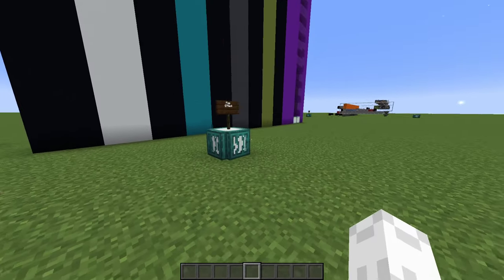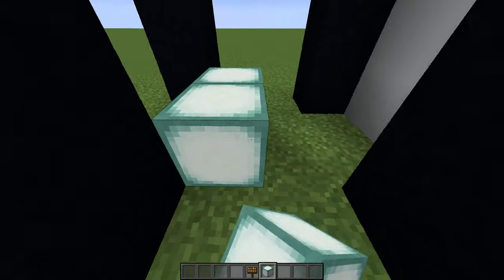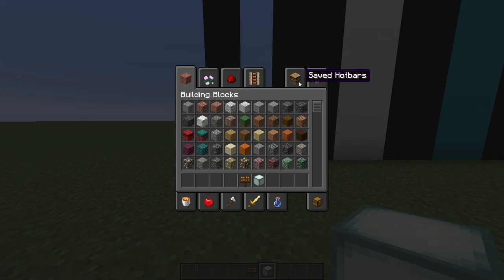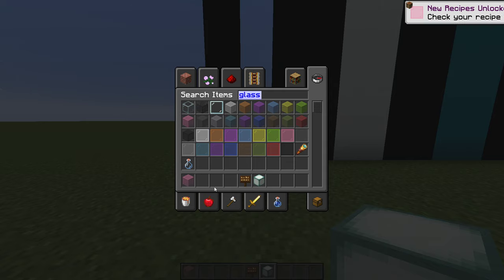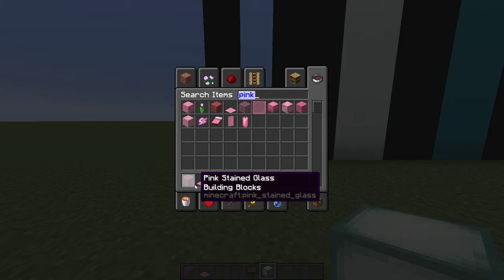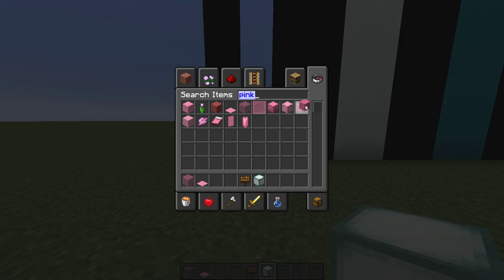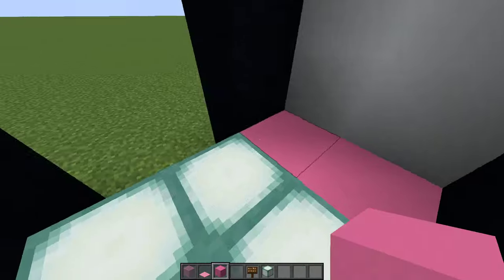Let's build one right now — it's extremely easy to do. We're gonna grab our sea lanterns; it could be any light source, you could place torches there, whatever it may be. Let's pick out some glass — let's say we want to build one that is pink. We'll grab some pink wool as well. We'll do the side blocks — pink concrete would kind of suit.